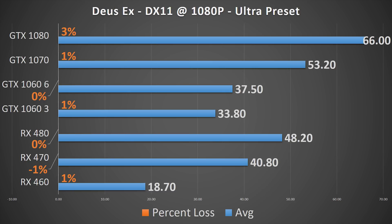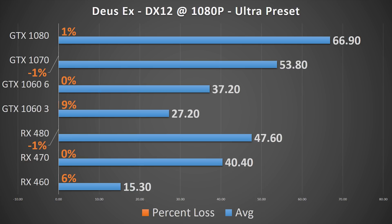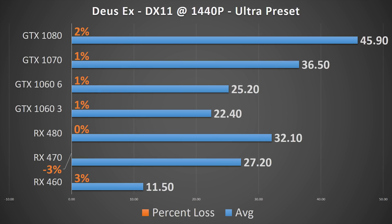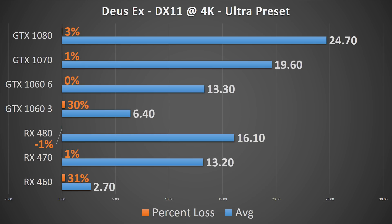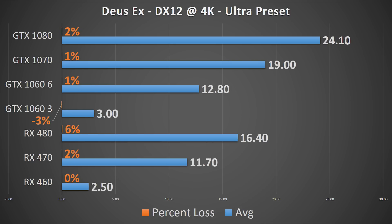Deus Ex in DX 11 at 1080p shows basically no difference from the 6700K to the 6500, with the largest gap being less than 2 FPS for the GTX 1080. DX 12 is roughly the same with little difference in any setup. At 1440p, again no difference for any of the cards in DX 11 or DX 12. At 4K in DX 11, same story for everything besides the GTX 1060 3GB, but again not a difference that's impactful. DX 12 shows no difference outside of a margin of error.